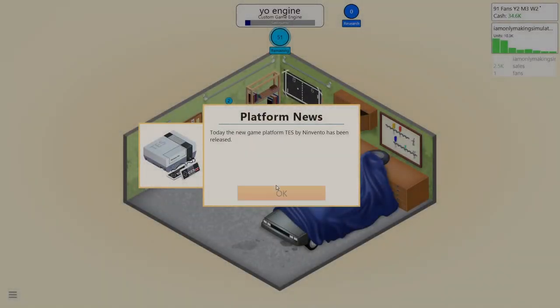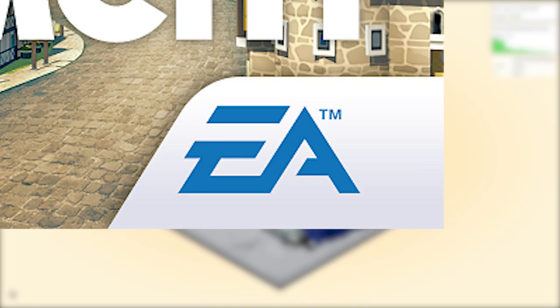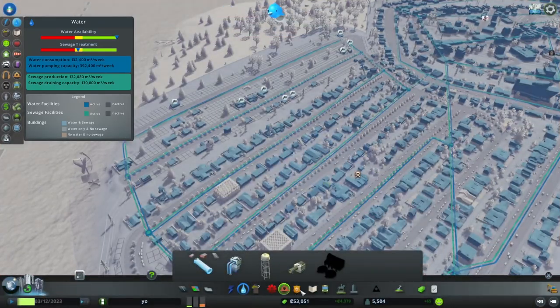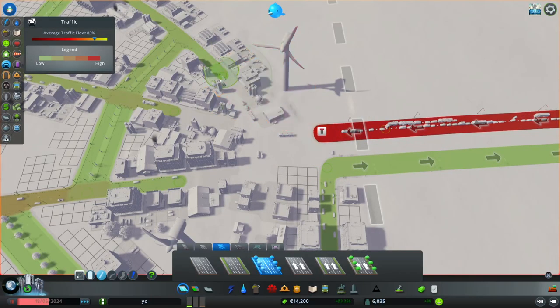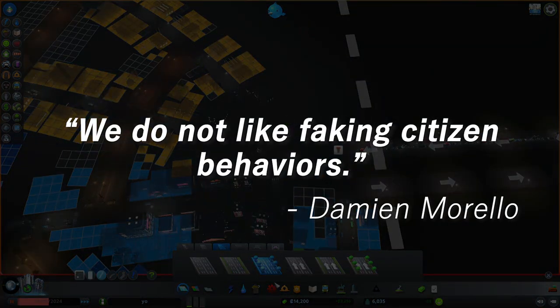First, let's unpack how realistic simulators are, starting with one of the best city sims in modern times. Of course it's Cities: Skylines. As you might expect from the title, you're the urban planner for fictitious cities, but with very real mechanics such as pollution, citizen happiness, city policies, and traffic. Programmer Damian Morello at the small 13-man team Colossal Order says, 'We do not like faking citizen behaviors.'